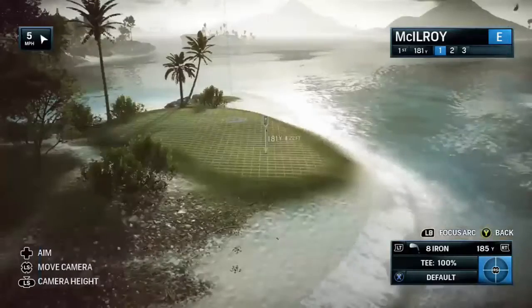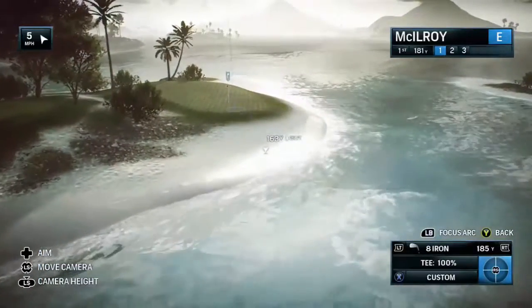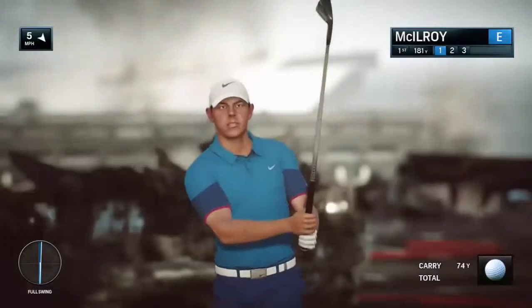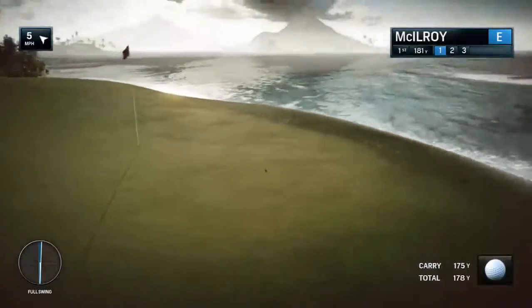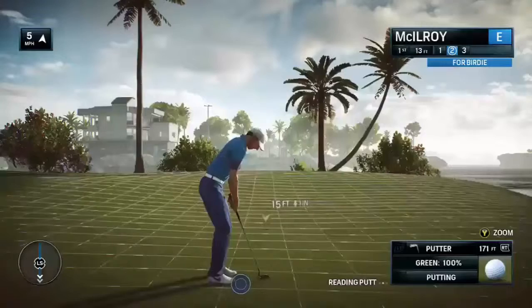We are all set to tee off here at the first. The opening hole is a drive off an old aircraft carrier to an island. We're going to need full flaps to get this ball up quickly. Green on the right side of the island, so a little bit of trim to the right. Just miss those palm trees and you might just find the target on the green and a chance for birdie here on the first hole.